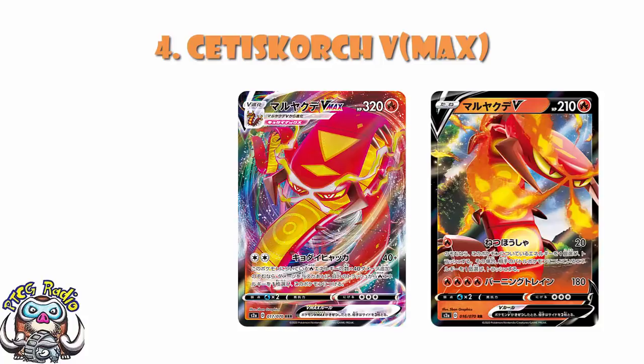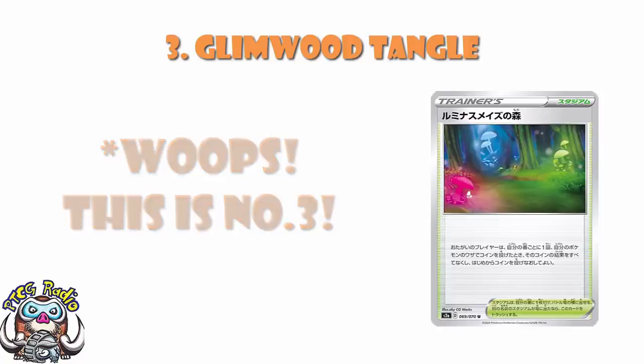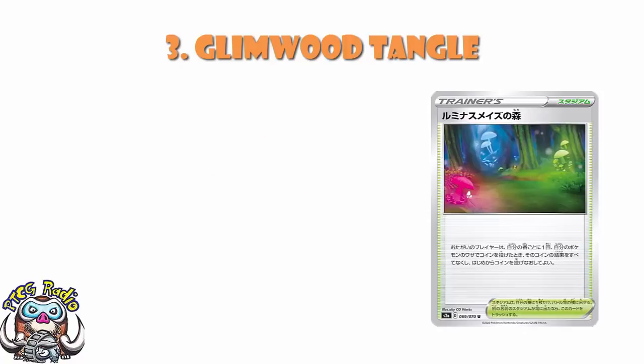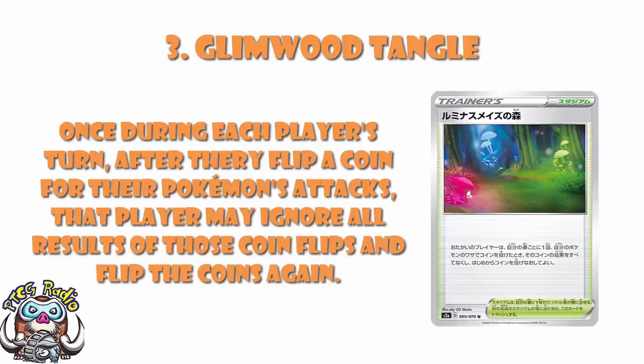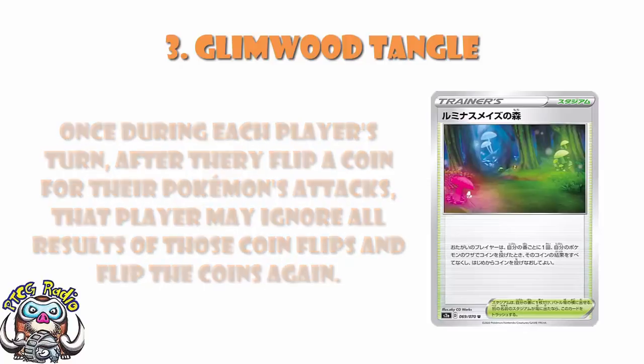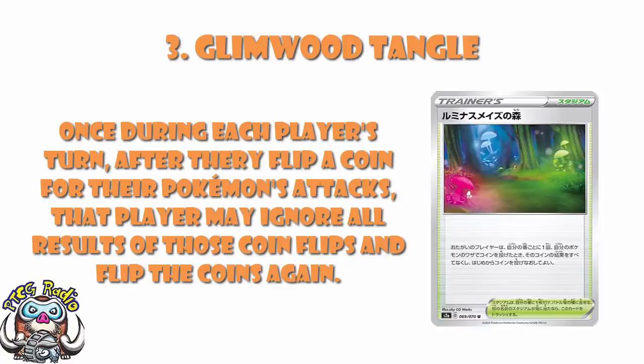Coming in at number 3, we've got Glimwood Tangle. Glimwood Tangle comes in this high because it is going to see play in a bazillion different decks before it rotates out. We basically see just a reprint of Victini, but as a stadium — when you flip coins for your attack, if you don't get the coin flips you want, flip again, although it is all or nothing. I mentioned Pincurchin earlier — it basically turns Pincurchin to a 90% chance of paralysis. Flip four coins, 30 for each head, paralysis if at least two of them are heads. Any attack from now until Glimwood Tangle rotates that uses a coin flip — you're going to have to be thinking Glimwood Tangle, because all of a sudden you've got a second chance to do it. This is going to be big.